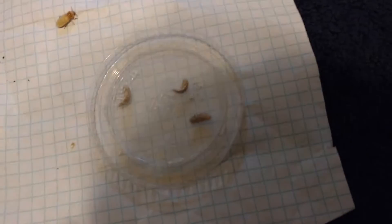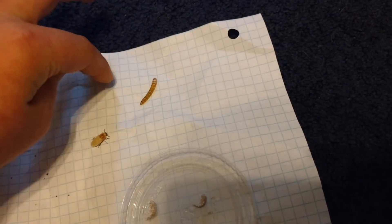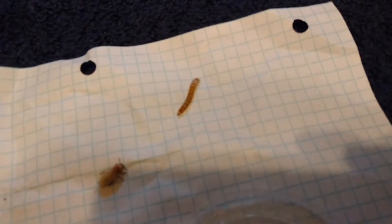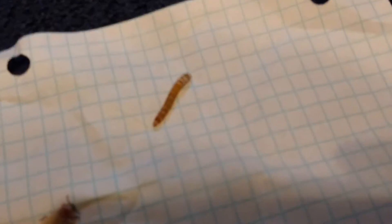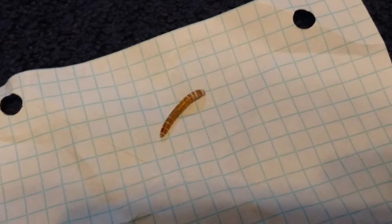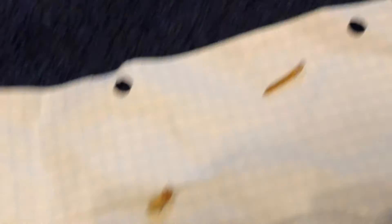Stupidly enough, I didn't video it — I should have. So let me tell you about the life cycle. This is the original stage. Well, first they're an egg, which is pretty small. I don't have an egg right now so I can't really show you that. After the egg, they hatch into this — this is a mature mealworm. This one is about to turn into a larva.